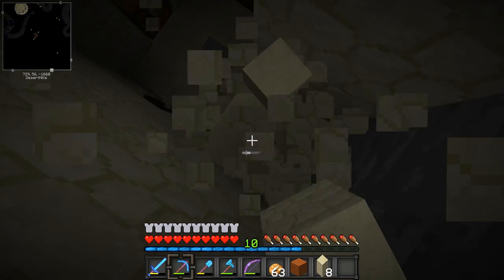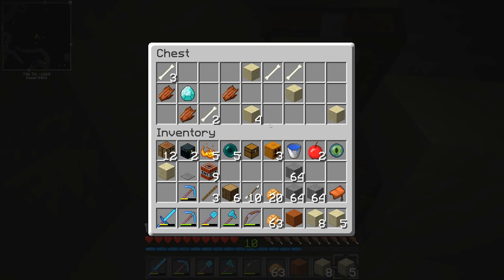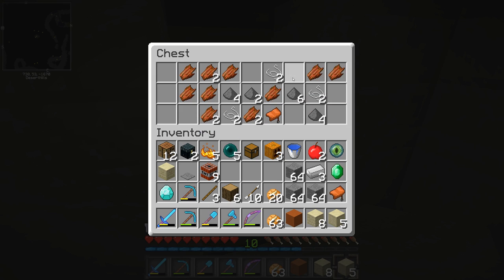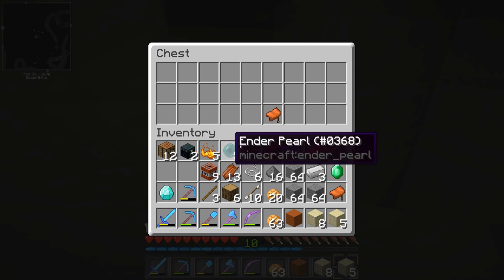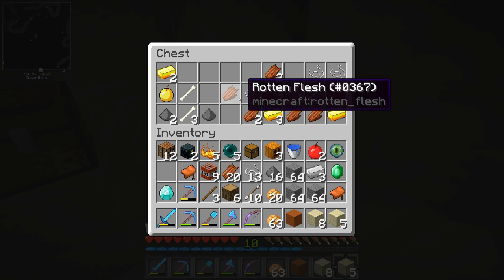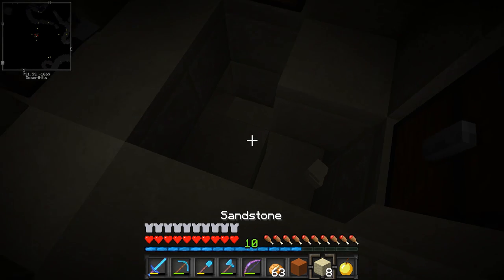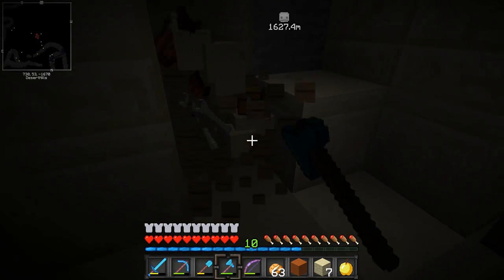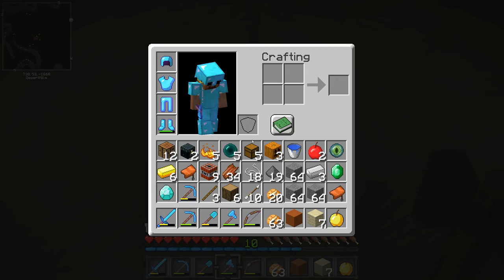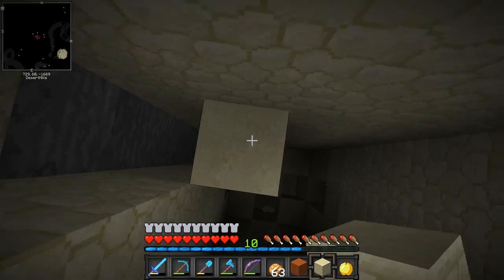Last time I did this I ended up stepping on the pressure plate, so let's just break that this time. I guess I'm going to have to toss up an end pearl because I don't know where I'm going. I might as well take all of it, right? I'll leave the sand obviously, and I don't really want bones. Just so I can trade rotten flesh for emeralds — so I might as well grab it. I also have chests in my inventory. Nothing special. Let the quest for the stronghold continue.